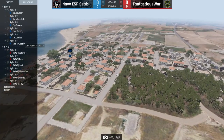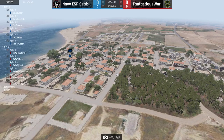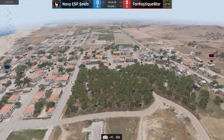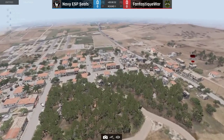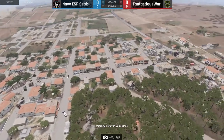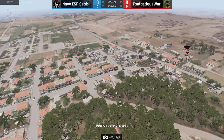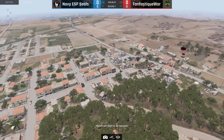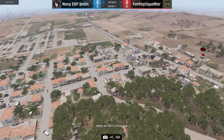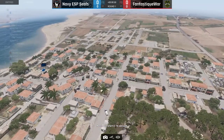Here we go — Navy Seals in blue on the left-hand side and Fantastic War in red on the right-hand side. Fantastic War did train a lot, but on two different maps, not on this one. We played against them on this one, so I'm curious to see what they're going to do. They also learned how to use the rocket launcher, so we're going to see that going by really quickly.